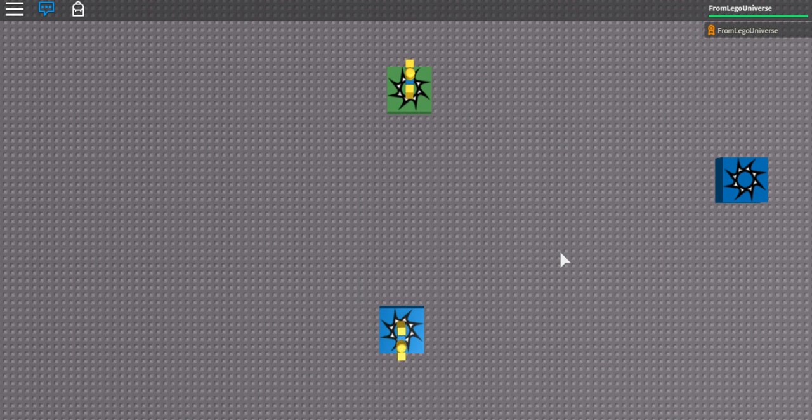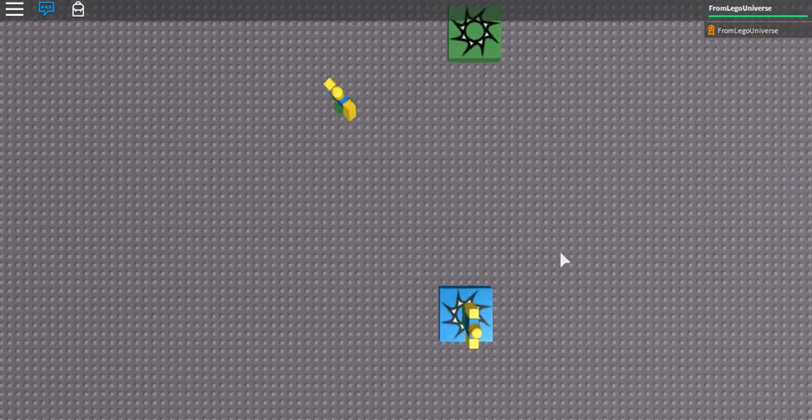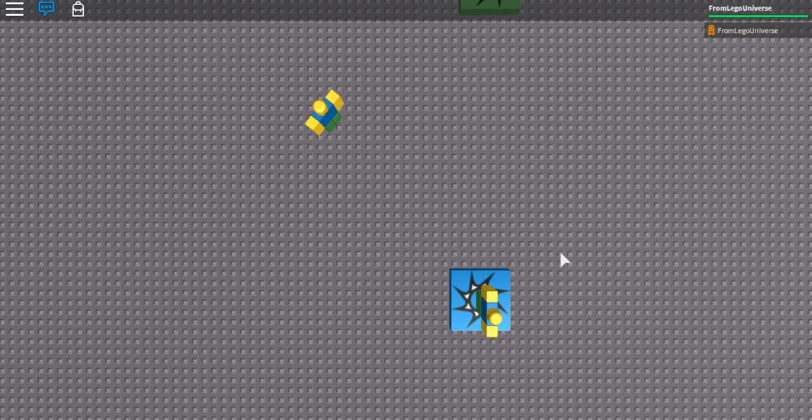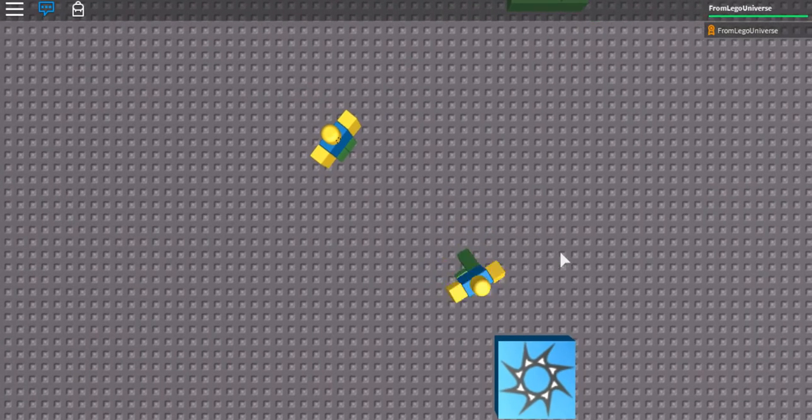I was able to do it in the last few hours. Pretty much you've got your standard controls — you can use WASD and Space to jump for one character. And for another character, you can use the left, right, and all these types of arrow key buttons.